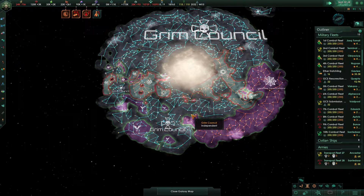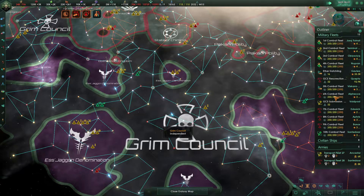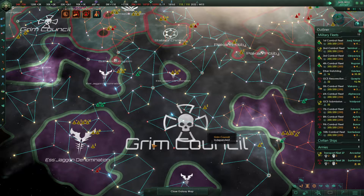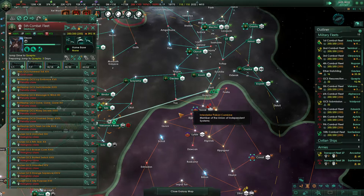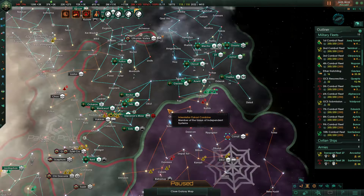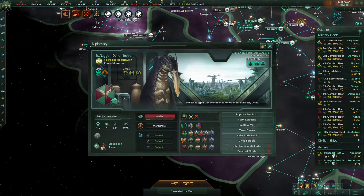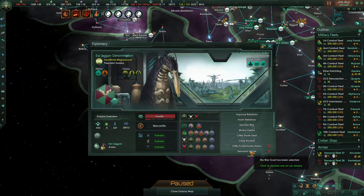Obviously this war is not going to be finished in a single episode, but I do think we'll have it wrapped up pretty quickly. Just got to get into position and then declare it. We are now pretty much in position, just waiting on this last little jump. We are going to declare on the Estragon denomination — they are the ones that are causing most of our crime, so by getting rid of them that'll get rid of a lot of our crime. We have declared war. Excellent.